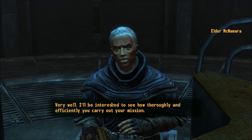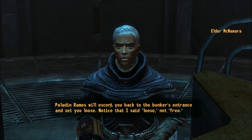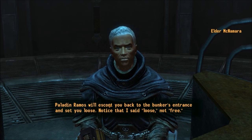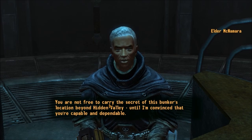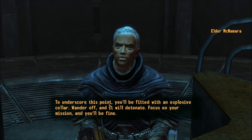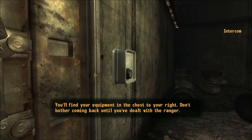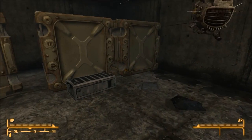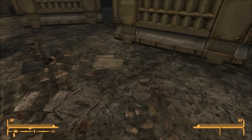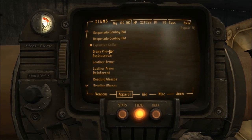McNamara says he'll be interested to see how thoroughly and efficiently we carry out the mission. Paladin Ramos will escort us back to the bunker entrance — 'loose, not free.' We are not free to carry the secret of this bunker's location beyond Hidden Valley until he's convinced we're capable and dependable. To underscore this point, we'll be fitted with an explosive collar — wander off and it will detonate. That's one of only two times in this game where a Brotherhood of Steel elder kidnaps you, strips you naked, and puts an explosive collar on your neck.